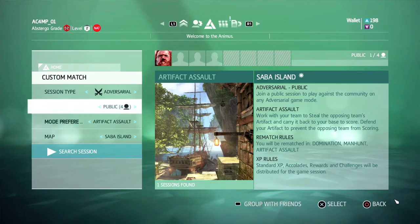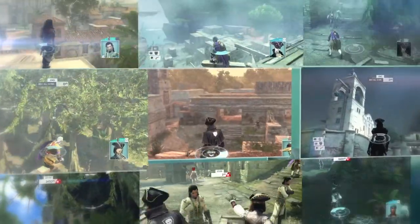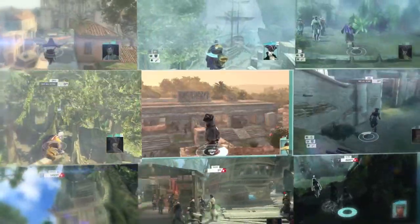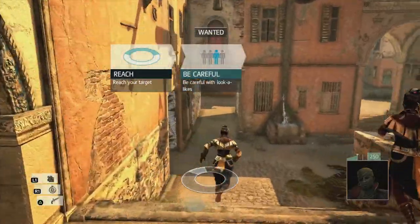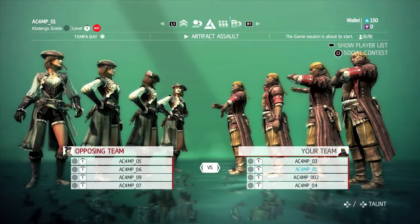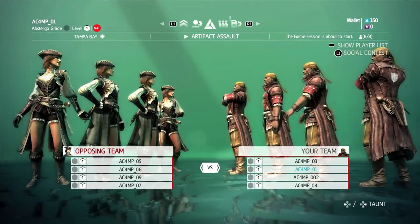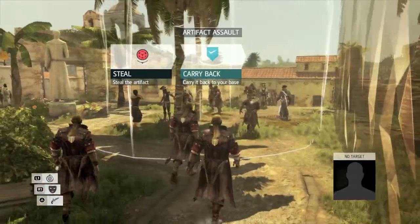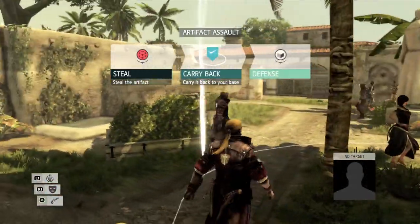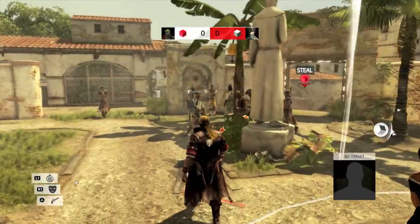There are two categories of adversarial multiplayer modes that you can play on a variety of maps. Variable weather options enhance the competition. There are free-for-all modes where it's every player for himself, and team-based modes where groups of players are pitted against each other. To demonstrate some of the unique features in Assassin's Creed 4 multiplayer, today we're going to focus on the team-based Artifact Assault mode.